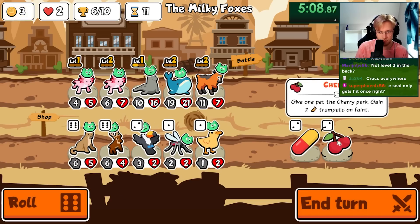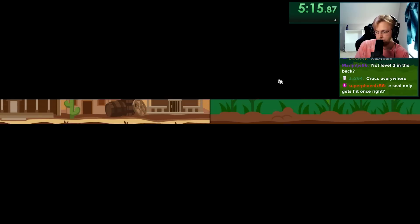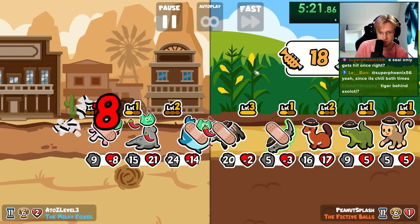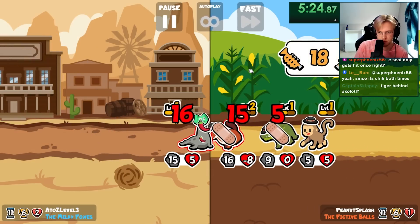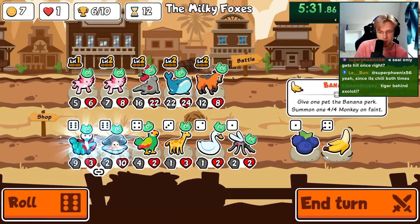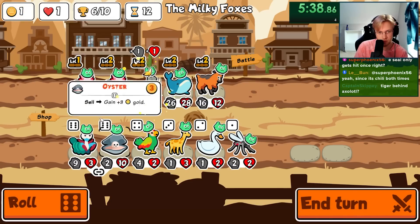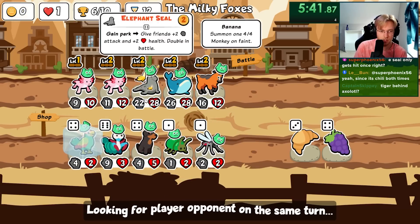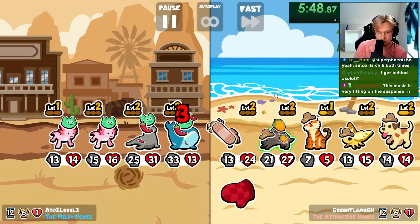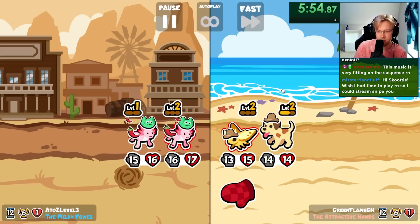Would love a level up — whatever, I'll just do this. Oh and then we lose. I think we just have to do this for a second. We'll go level three axolotl with parrot. Oh, we're getting countered by the porcupine. It's okay, we're alive.